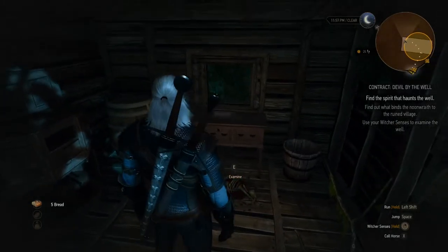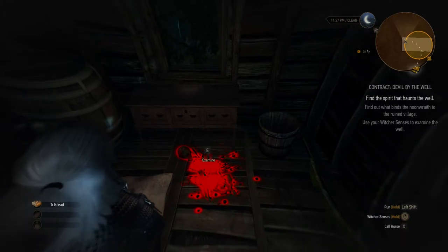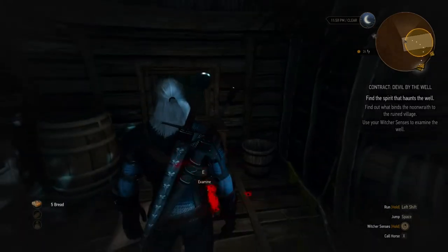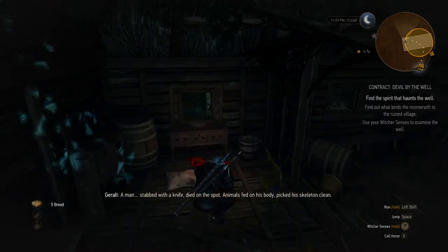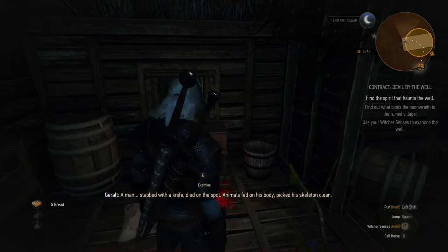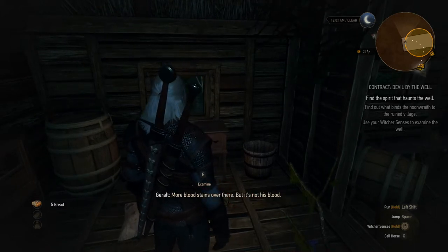You'll see a corpse that you can examine. If you put your Witcher sense on, you will see the blood a lot better. Push E to examine. A man — stabbed with a knife, died on the spot, animals fed on his body, picked his skeleton clean. More bloodstains over there, but it's not his blood.